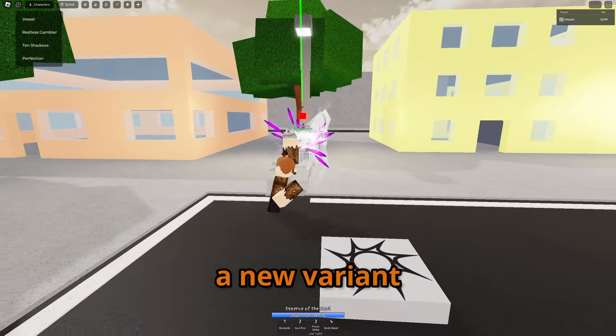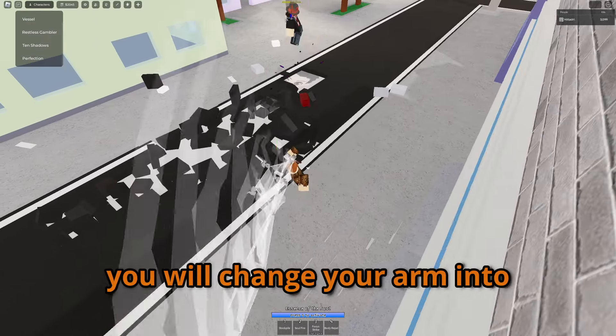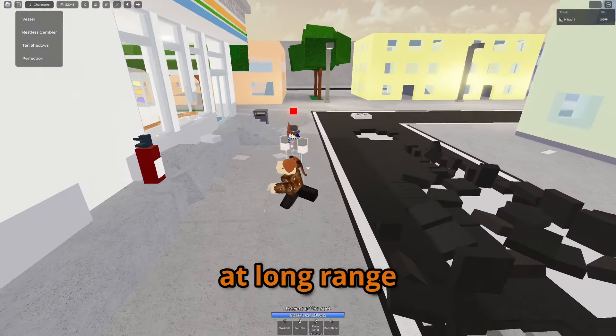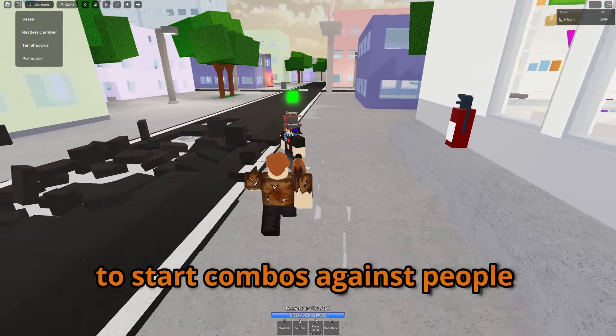Mahito has also received a new variant to his Focus Strike. By pressing R when using the move, you will change your arm into a Chain Whip, hitting enemies at long range and pulling them behind you. This can be used to start combos against people you can't really reach.